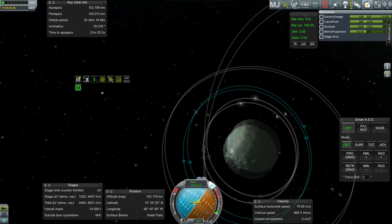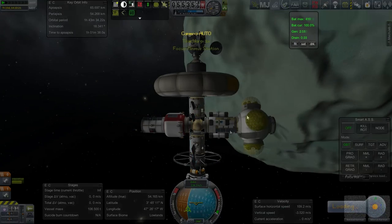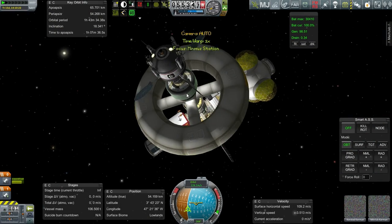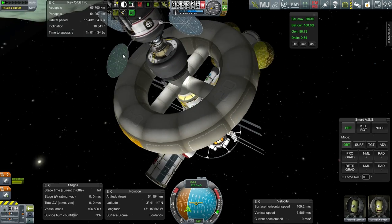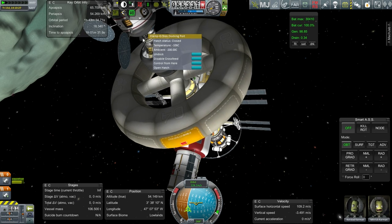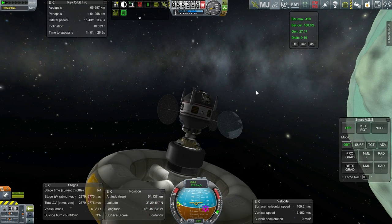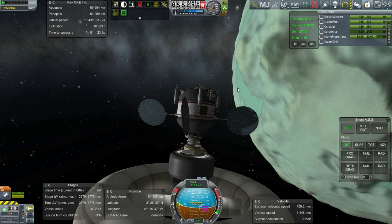We'll go back to Minmus Station — here with Kersted and Mitric. We're going to take the mining unit out. It has a controller that's sort of buried between everything else. I didn't check the fuel on this one — it's got plenty, but actually it has too much liquid fuel and oxidizer.